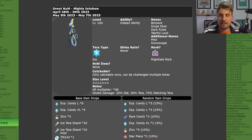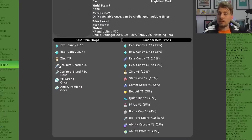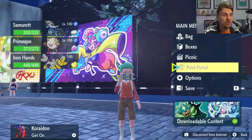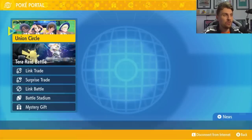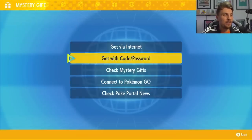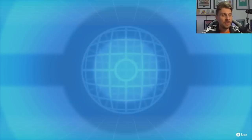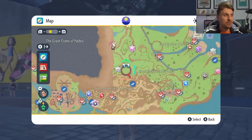It will have the Mightiest Mark and all the standard 7 Star Terror Raid traits. Along with it you're going to get a bunch of really good high cost items — Ice Terror Shards, Ability Patches, Level Up Candies, and other high cost items. To access this event, come down to your Poké Portal, make sure you're connected to the internet, then go to Mystery Gifts at the bottom and check Poké Portal News. This will update all your Terror Raid dens, and then locate the 7 Star Terror Raid event on your map.